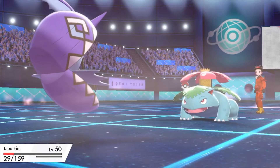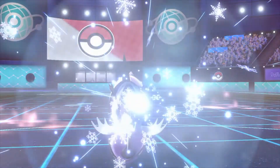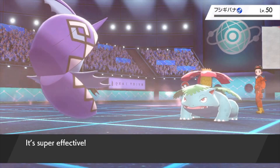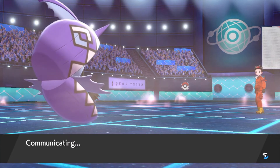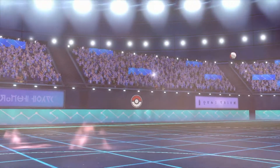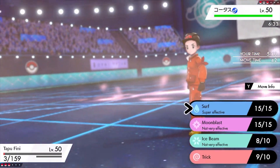Sludge Bomb hits Tapu Fini, but Tapu Fini manages to survive with 3 HP — that was lucky. I didn't buff up Tapu Fini's Special Defense this time. But basically we got rid of the dangerous Venusaur for free, and Torkoal is still there.